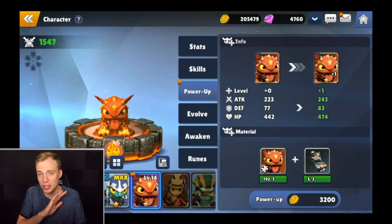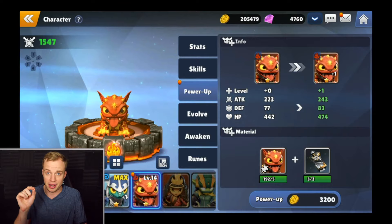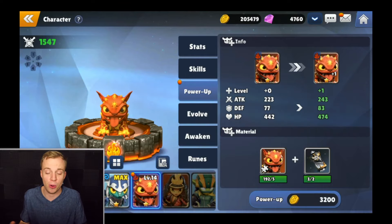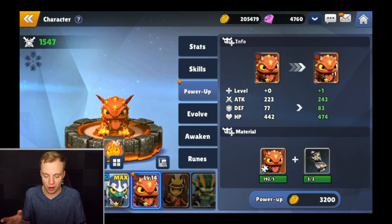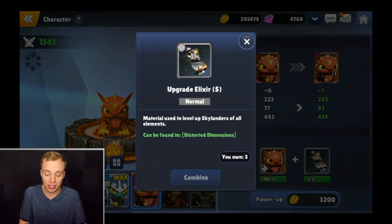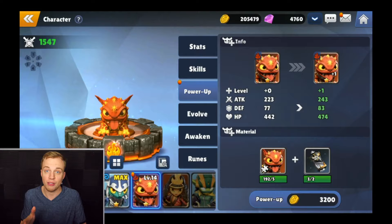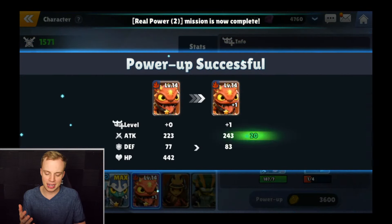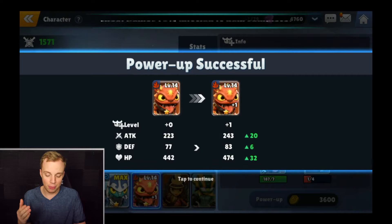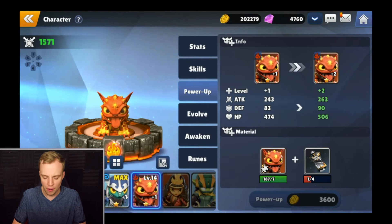Just as an example, let's go ahead and try to upgrade our Hot Dog right now. If you see the power up tab, you can see the little red dot next to it, which means you've got something new going on. I do have enough Soul Stones to upgrade our Hot Dog up a level, and we have enough upgrade elixir to get that done. So let's spend the gold we need, and that's going to give us a nice stat boost — plus 20 attack, plus 6 defense, as well as plus 32 HP.